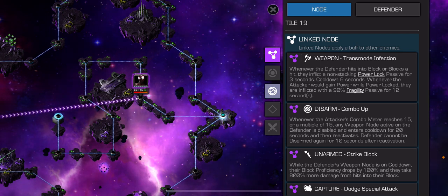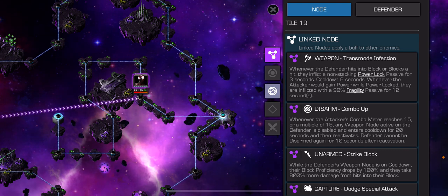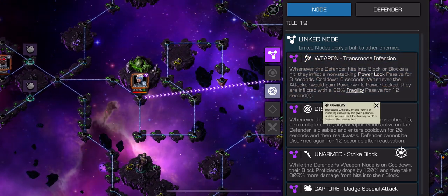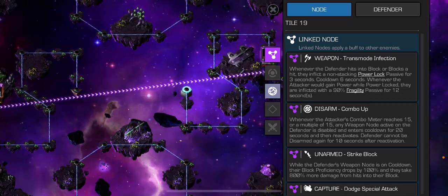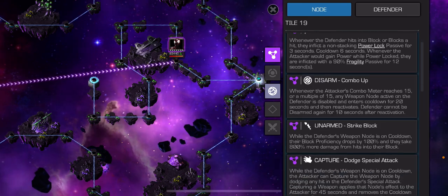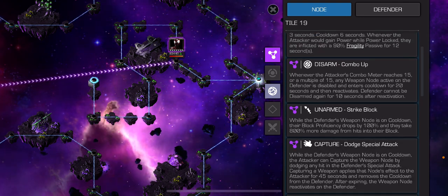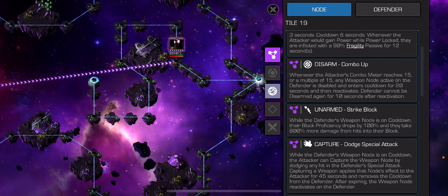We've got the weapon node. Whenever the defender hits into the block, all blocks are hit and they inflict a non-stacking power lock passive for 3 seconds, with a 6 second cooldown. Whenever the attacker would gain power while power locked, they are inflicted with a 90% fragility passive. Fragility increases critical damage rating of incoming attacks and decreases block proficiency. To disarm it, you need a combo of 15. Then to capture it, you need to dodge a special attack.